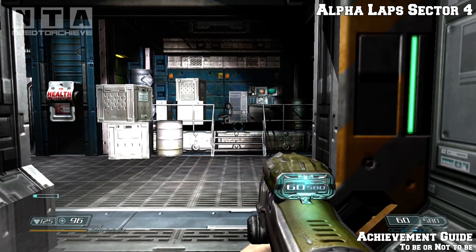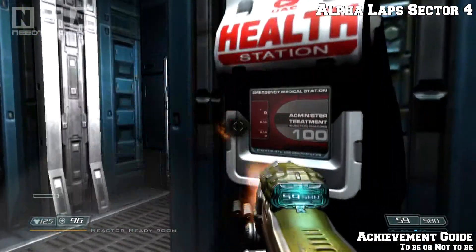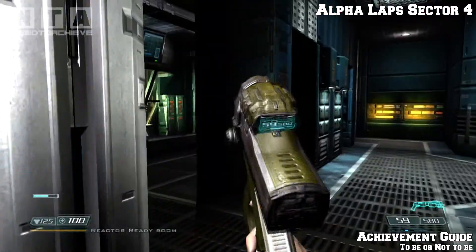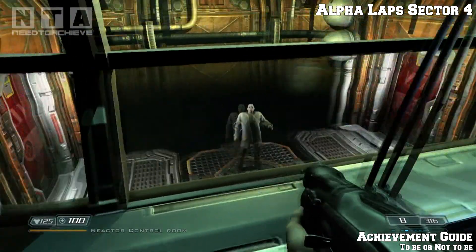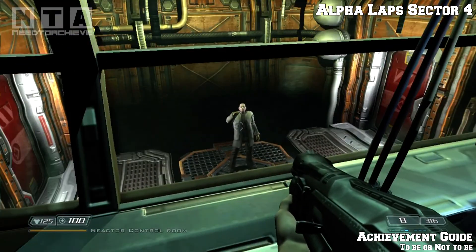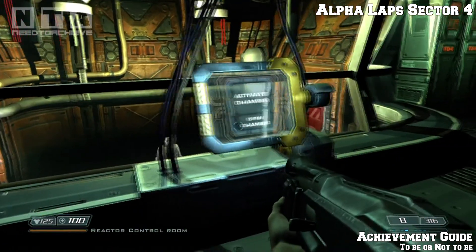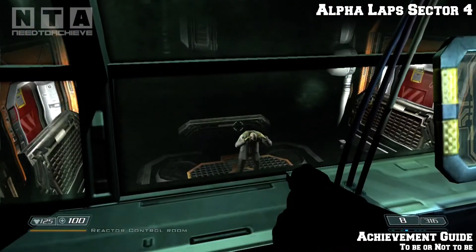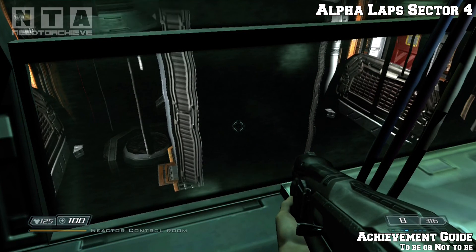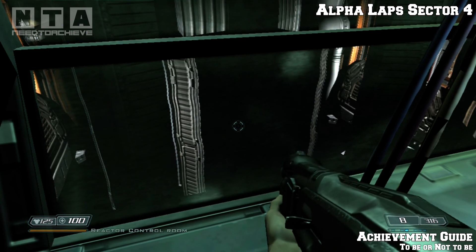Nothing else in Sector 3. Eventually you'll get to Alpha Lab Sector 4 — this is the final area of the level. As soon as you start this sector, you'll find a scientist inside a chamber and you have to kill him for an achievement. The achievement I'm doing right now is 'To Be or Not To Be' — so activate the chamber. Make sure you save before doing this, because you have to rescue this guy to get the PDA collectible. Make sure you reload after you've killed him. Very important.